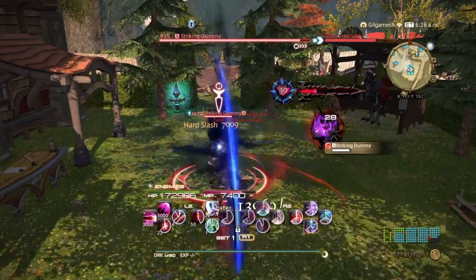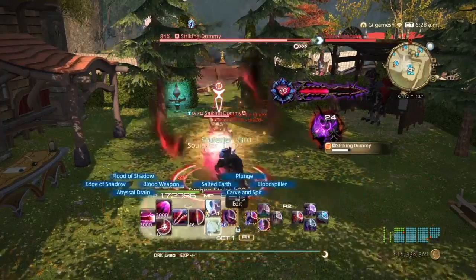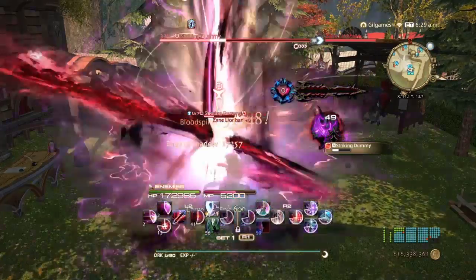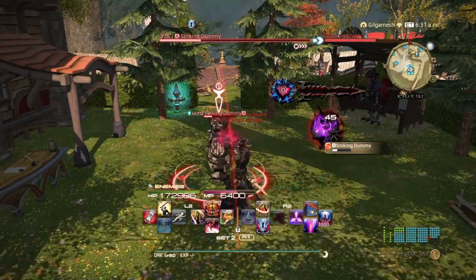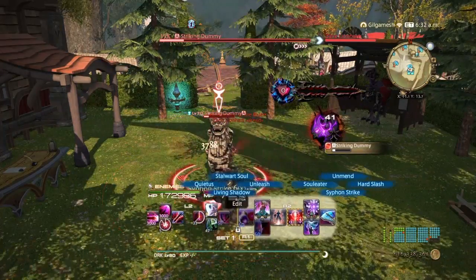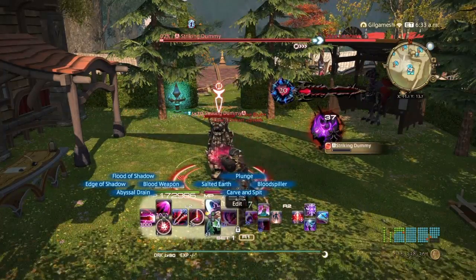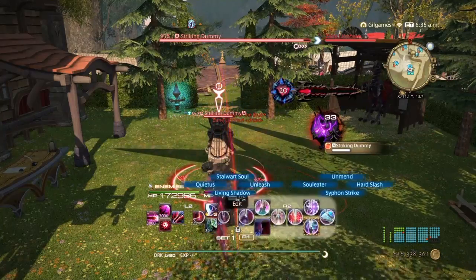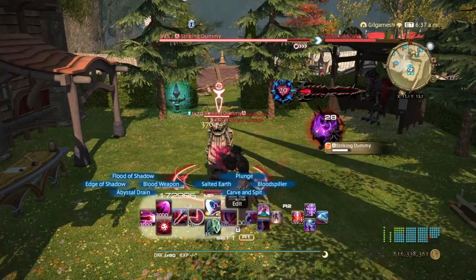Pretty much that's about it — just continue doing your rotation. Make sure you use your MP-regenerating abilities, never cap your MP, and utilize The Blackest Night. If you know the barrier will not break, don't waste your MP on it — go with Edge or Flood to regenerate your Dark Side. If you know it's going to break, utilize that and then use the proc with Edge and Flood of Shadow.